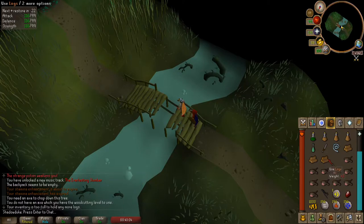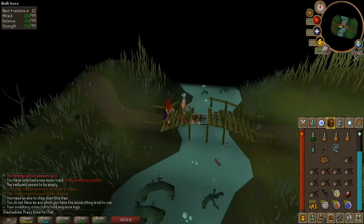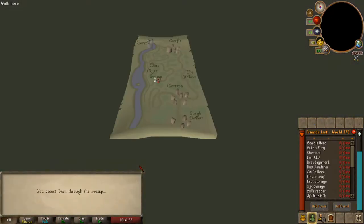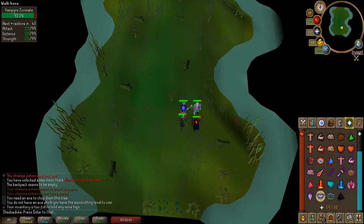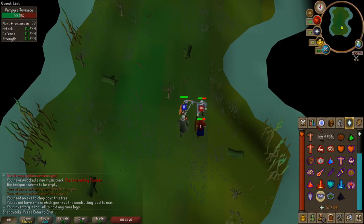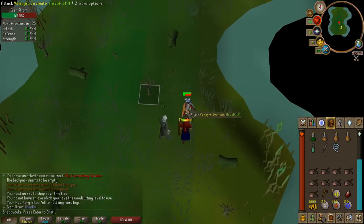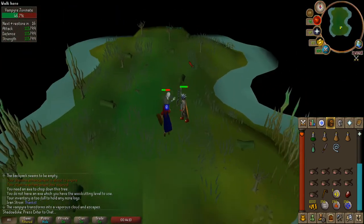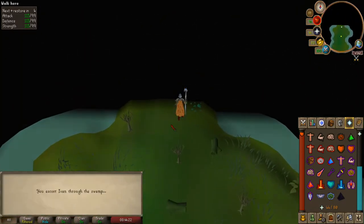Make sure the axe is equipped or else this won't work. Now with your Ivan's flail equipped, kill the vampires. If you attack the easternmost vampire first, he won't attack Ivan and you won't need to worry about him dying. If you didn't do that like I did in the video, just make sure you use food on him when his health gets low. Once both vampires are defeated, you would have completed the temple trekking.